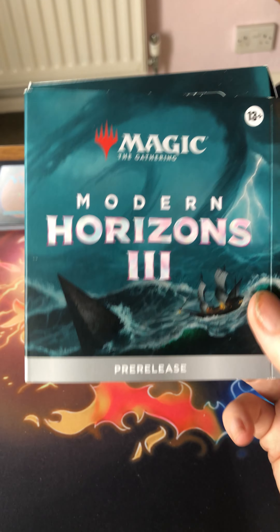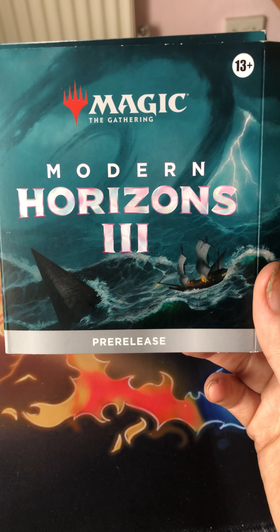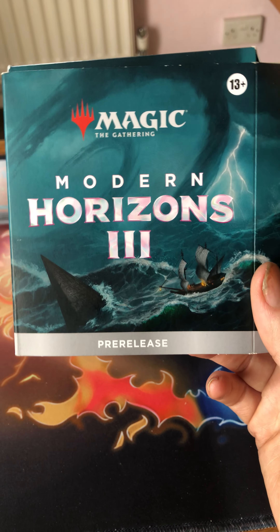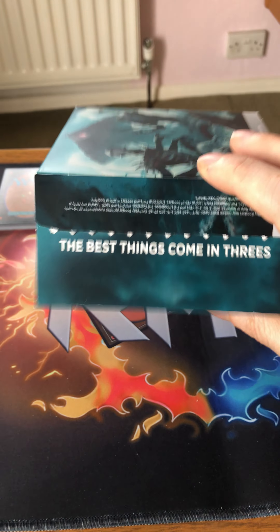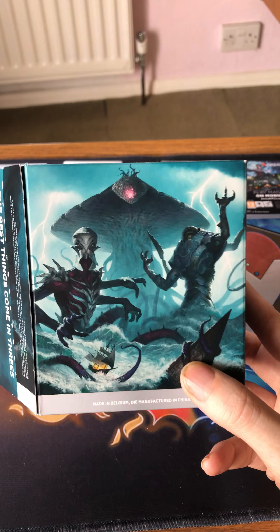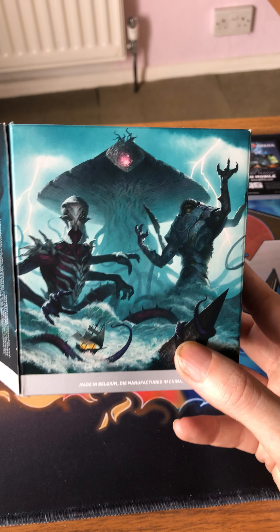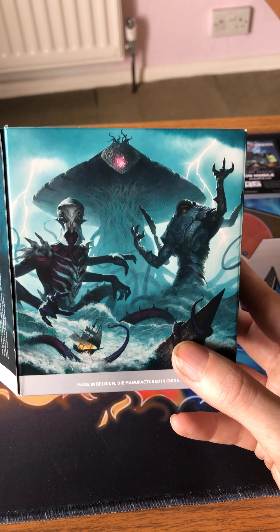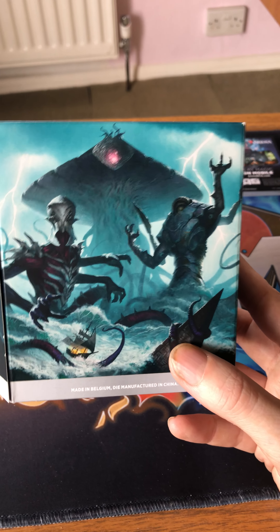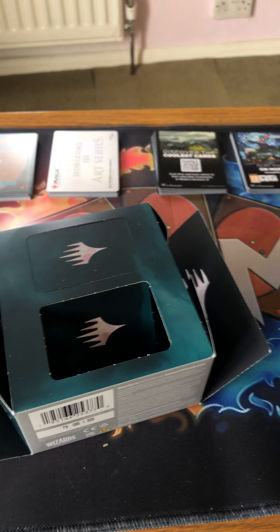We're not going to have as many boosters in this video today, and there won't be the regular code giveaway — although there will be one, it won't be the most recent. This is a Modern Horizons 3 pre-release box. The text on it refers to the Eldrazi Trinity: Emrakul, Kozilek, and Ulamog. The artwork on the Eldrazi is very Lovecraftian with a gothic horror style. I like the artwork on the set quite a bit.